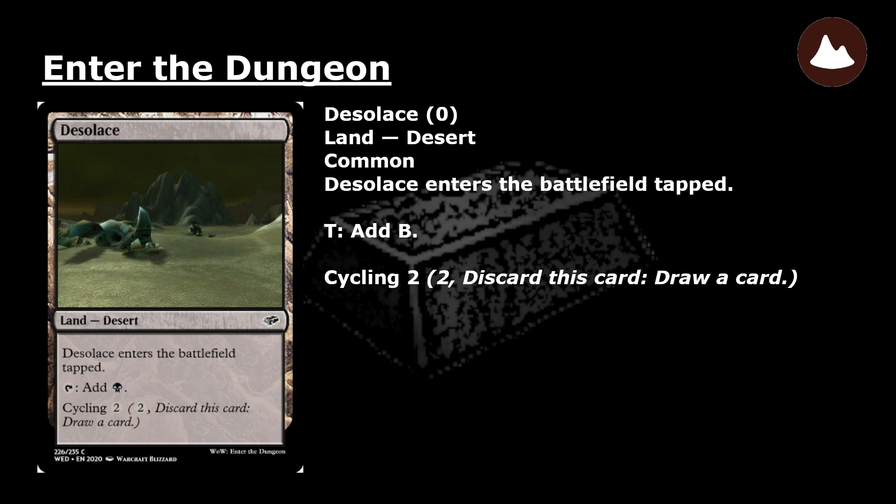Desilace: a common land desert that enters the battlefield tapped. Tap: add black mana. Cycling 2: pay 2 and discard this card — draw a card.